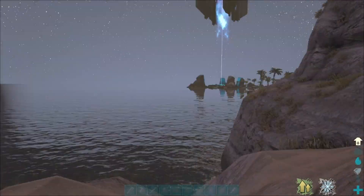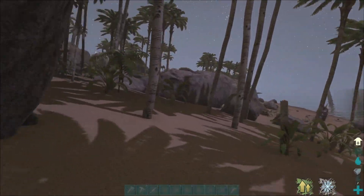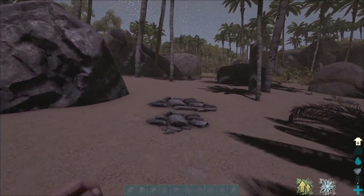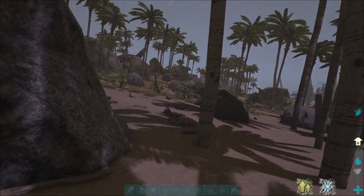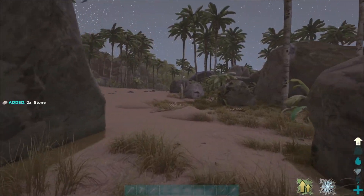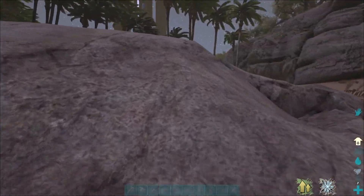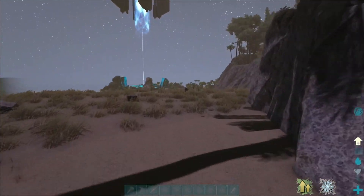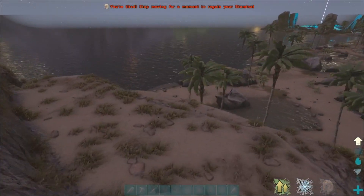When I was testing, the Jurassic Park spinos had like 20,000 torpor — they're not early-game tames at all. What I was thinking after I started this server was: I should have done this on the story maps so we could play through all the story content with Jurassic Park creatures — like take a Jurassic Park T-Rex into a boss fight. But we already started this one, so that's fine.